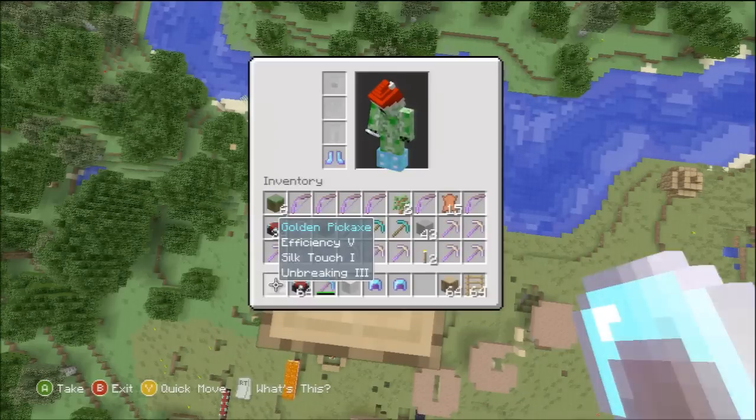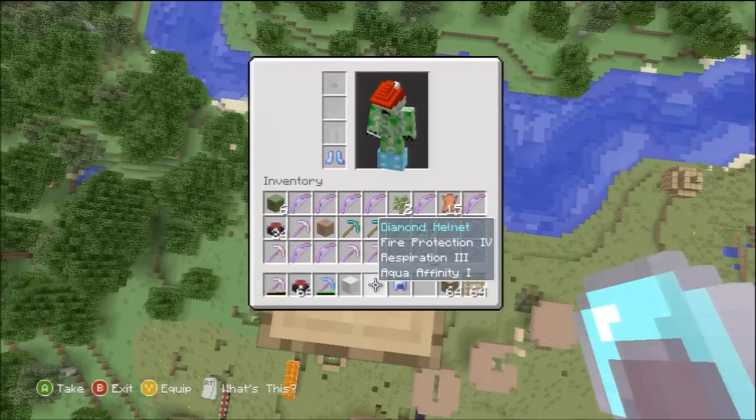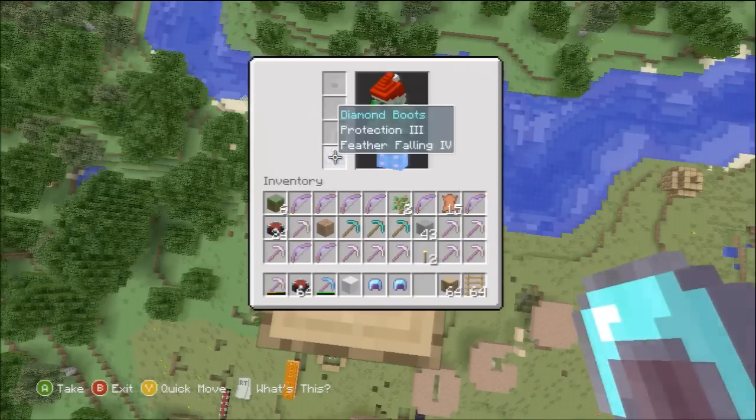So let's start today. There are three unique enchantments — one unique enchantment for the boots and two unique enchantments for the helmet. They are: Respiration and Aqua Affinity for the helmet, and Feather Falling for the boots.